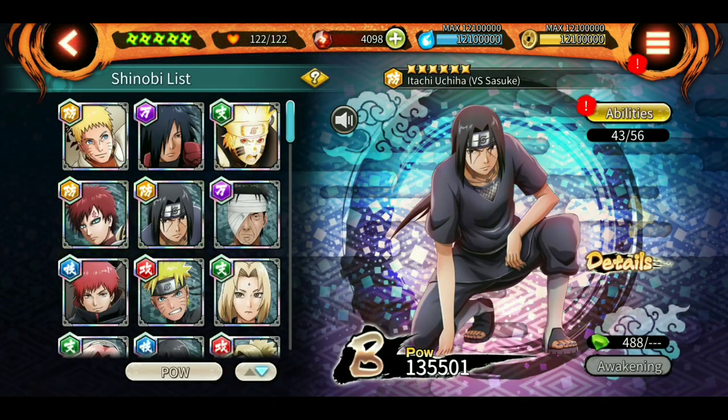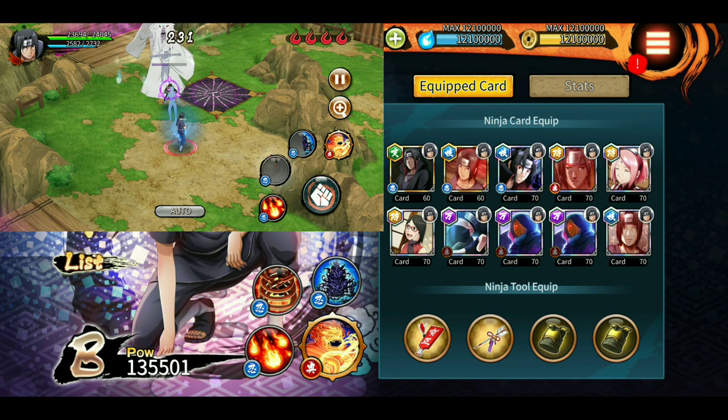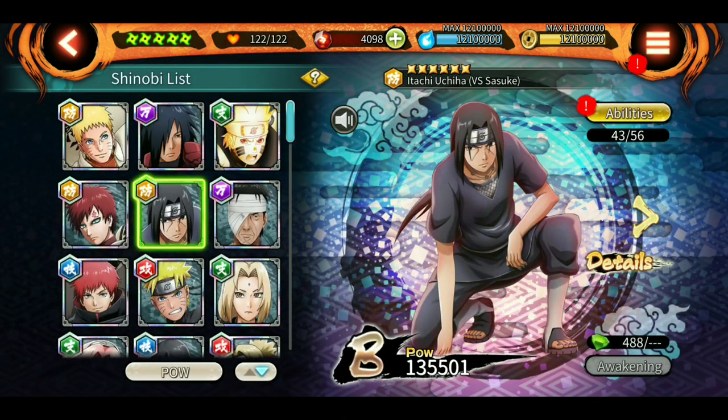Next up is Itachi Version 2. If you have his Susano shield or his crow teleport, you are good to go. The new ultimate is advised for the final room because it's more unpredictable — with the old ultimate, you can see him activating it and easily avoid it.